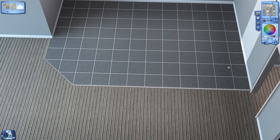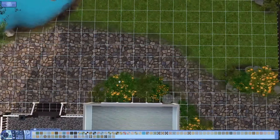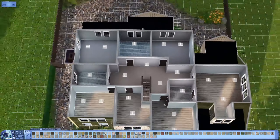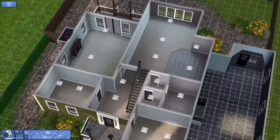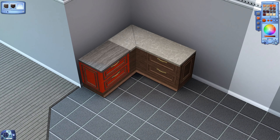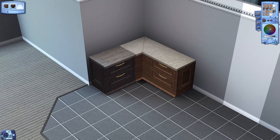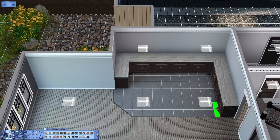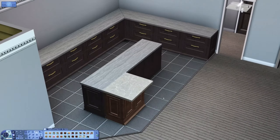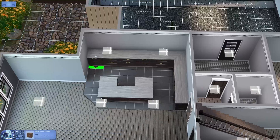Here I am laying out what is going to be the kitchen. Obviously if you download this house you don't have to keep this floor plan — I just imagined it to be like an open kitchen diner, and then behind it would be the laundry room and a half bathroom. I'm putting in some placeholders and I use the Pets counters all the time — I'm a big sucker for them, they're so nice and you can make a nice island out of them.